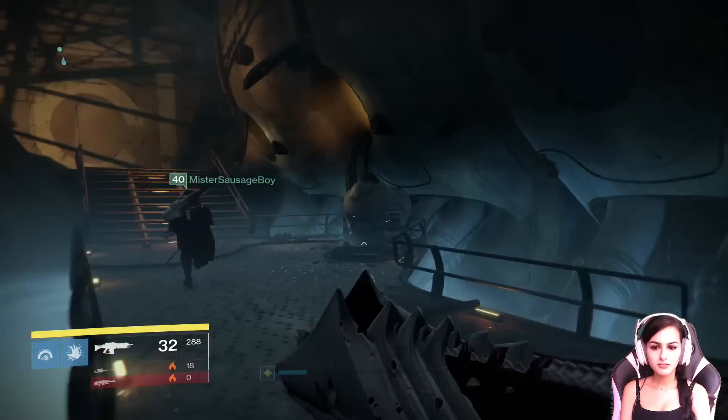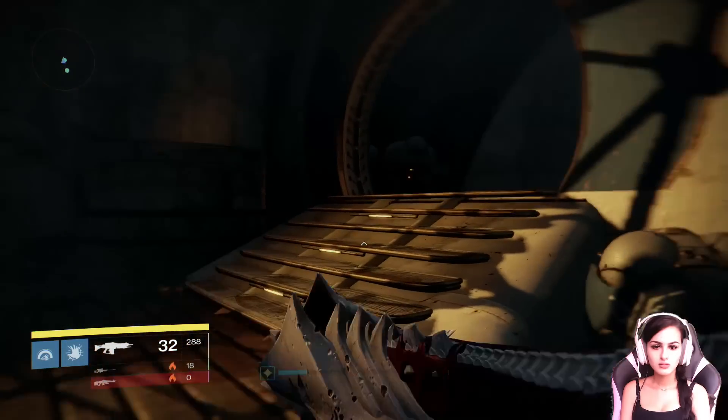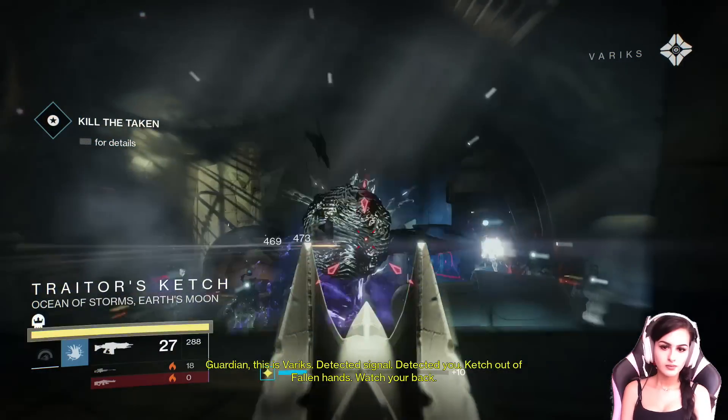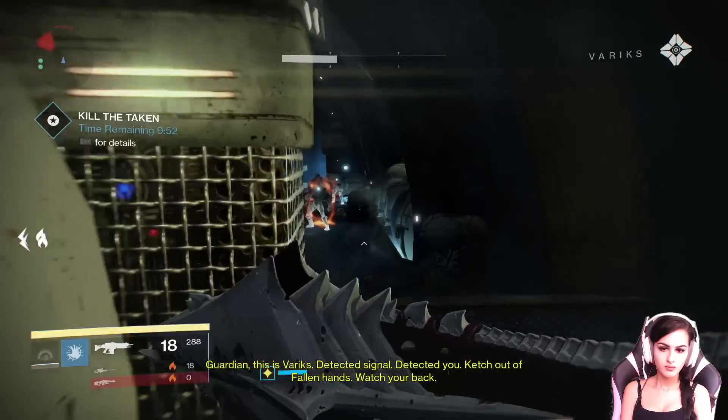I definitely recommend you have your light as high as possible for this, and I will make a video on how to get your light up fast so look out for that. If you don't have the Black Spindle you need to get it. It will definitely help you on a ton of strikes and raids, especially against the war priests and Golgaroth in King's Fall.